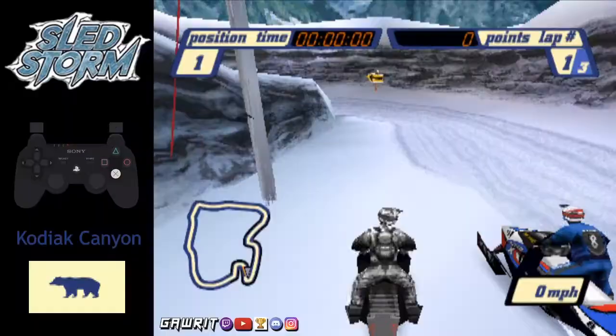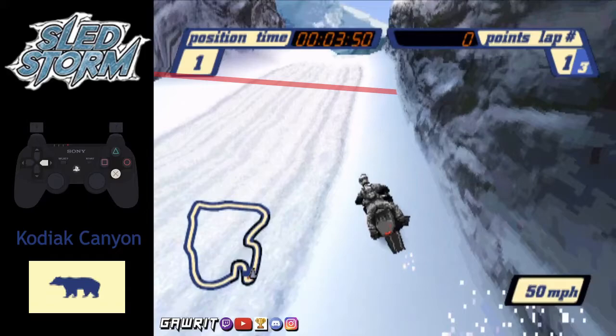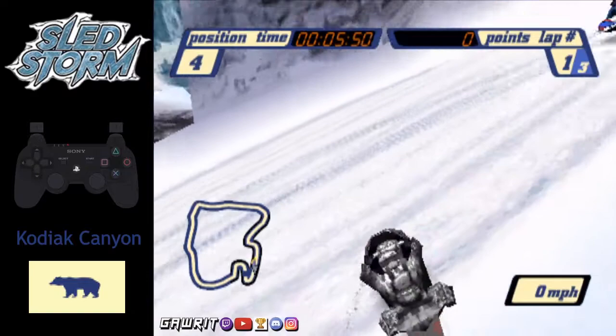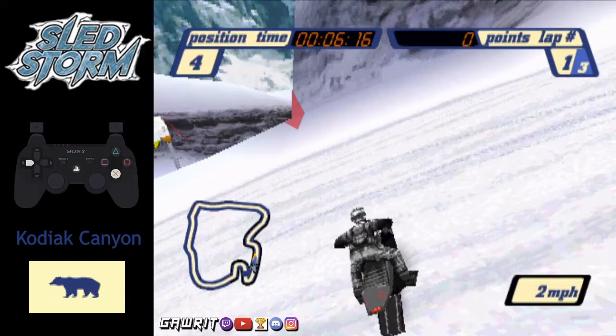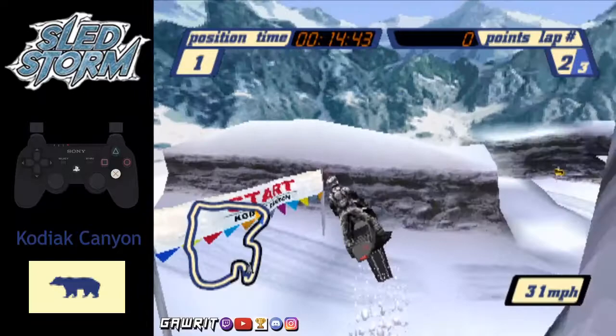On to the next track — Kodiak Canyon, super fast skip coming at you. So around this bend, here's the checkpoint you need to cross over. We're going to turn to the left. From here, line up facing this area with your sled slightly pointed downhill. We're going to drive forward and you will clip through two checkpoint zones. Once you've heard the lap tone chime, you have successfully performed the Kodiak Canyon skip. Here are three more examples.